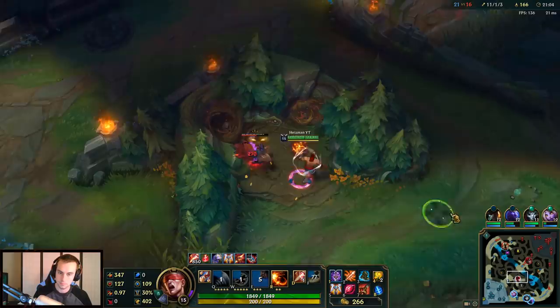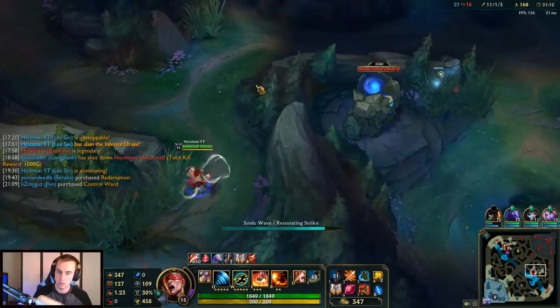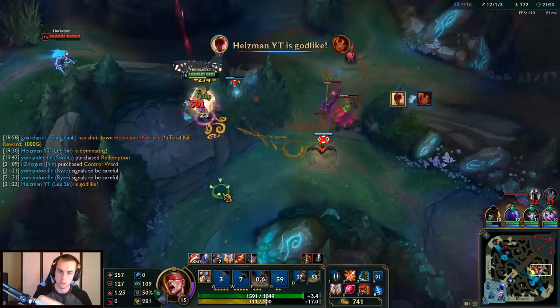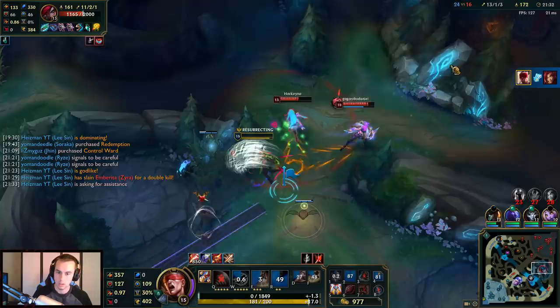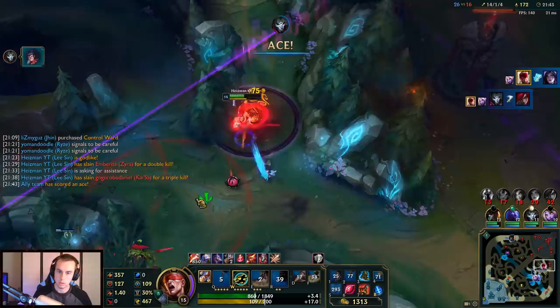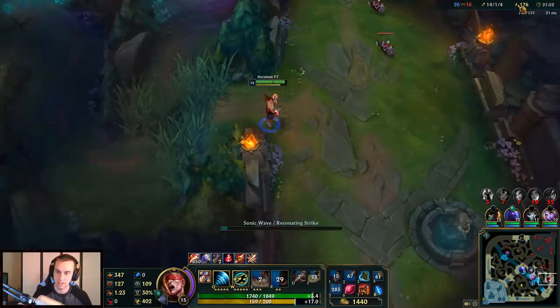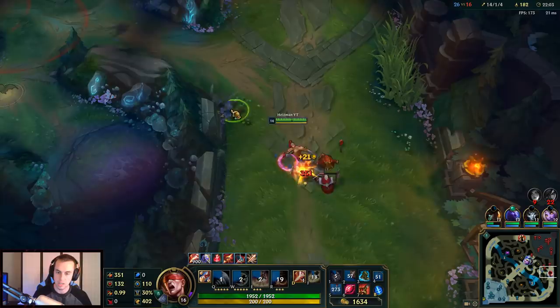I got this guy's blue. If I can deny blue from this team with Taliyah as their jungler, I think that'll be pretty solved. Gotta be careful here. I have GA. Holy — they took my quadra, but that's fine. I'm really strong — I'd say I'm pretty strong. GA was a good investment. Gave my team time to react to me as well — made a huge difference.